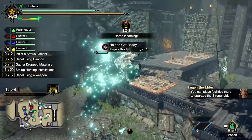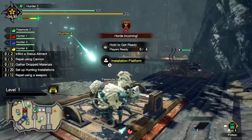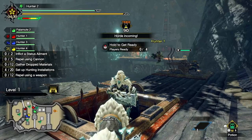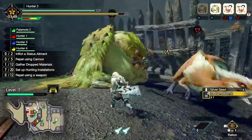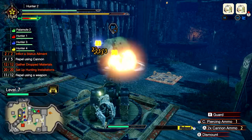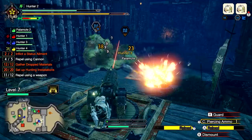Throughout the stronghold you'll find several pods where you can set up a varied arsenal of hunting installations, such as cannons, ballistae, and more. Be sure to check Monster Icons for clues on how best to counter their attacks. Monsters with the blue icon focus their attacks on barricades and gates — they need to be dealt with as soon as possible.